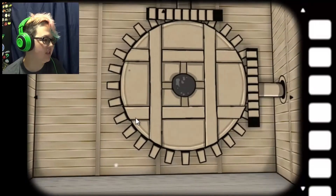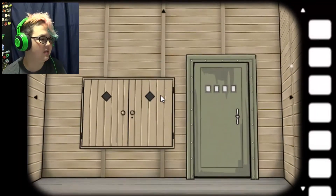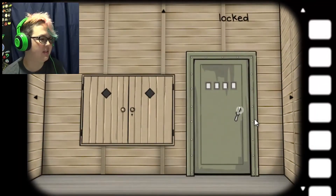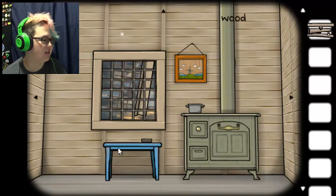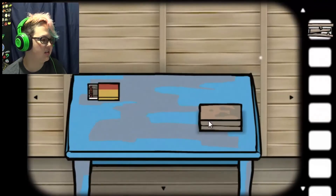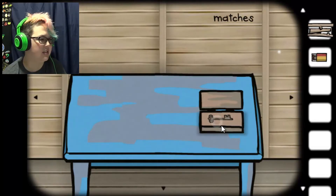What do we see in the living room? This is where we live? Dang girl, you live like this? That's pretty. I got some wood. I got a key — oh, okay, maybe I don't got a key. I got some matches though.